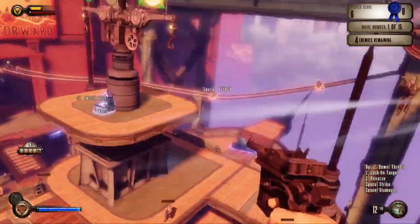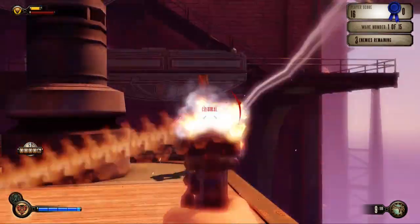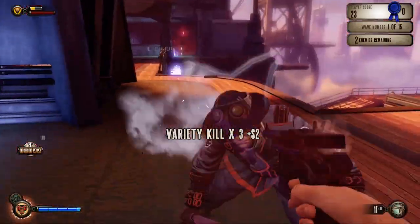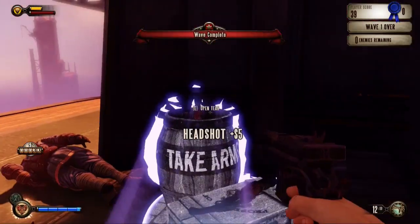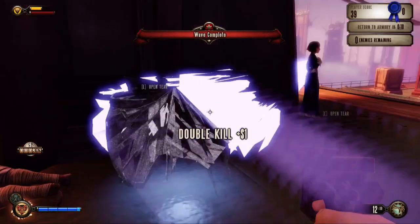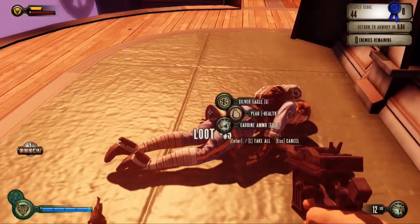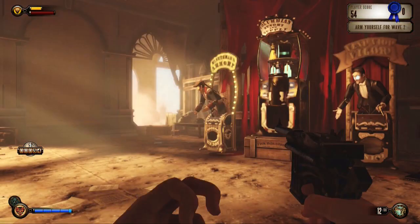I got shot from the left there, didn't see where it came from. Score is the total cash you earn. Complete Blue Ribbon Challenges and mix up your weapons and vigors to get the highest score possible. Compare high scores on the leaderboards in the Colombian Archaeological Society. So I am supposed to be using the vigors, and I got an extra dollar for getting a double kill. It looks like I could get money from looting the bodies and from those left behind.